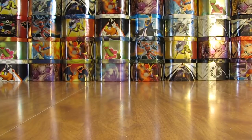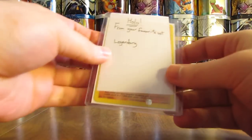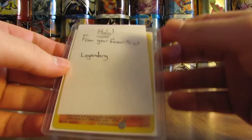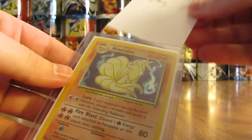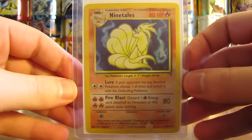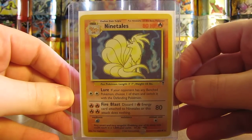And the final card here — it says holo from your favorite set. I'm very excited to take a look at this one. Let me pull that white piece of paper out of there. It is a Nine Tails holo foil card from my favorite set, which is Legendary Collection.